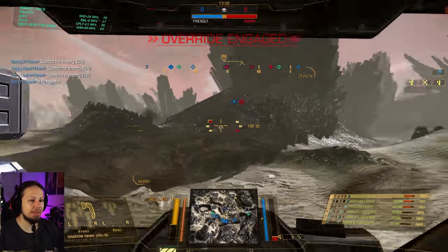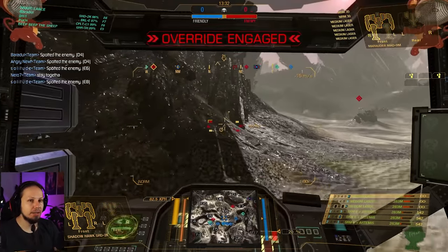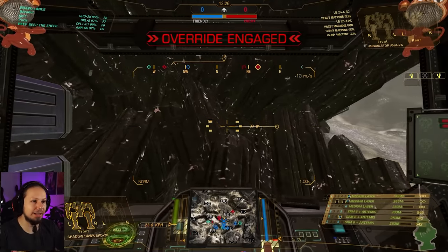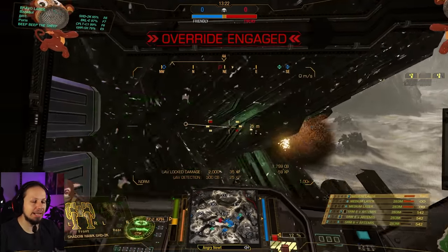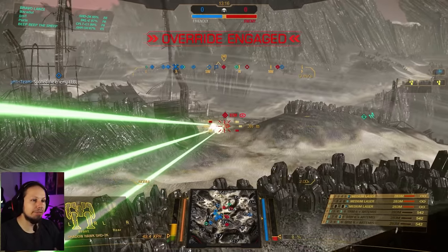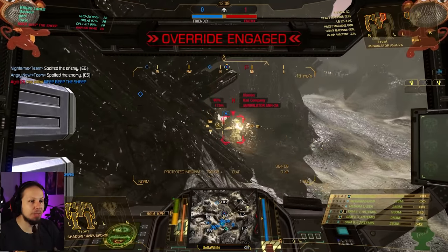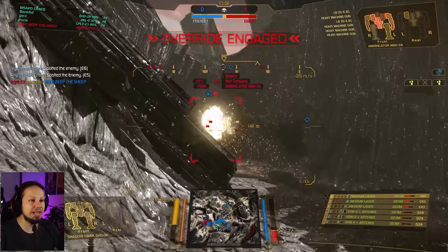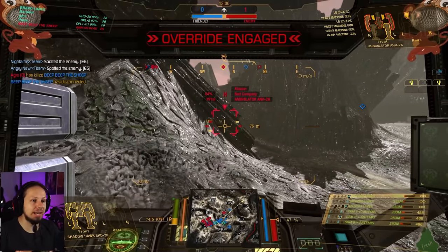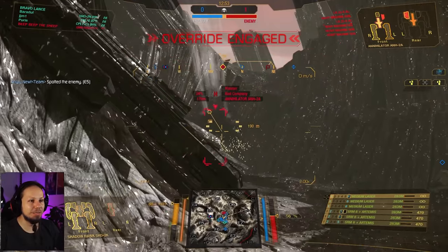Here we go. I'm going to push forward. There's a Fafnir with some Gauss rifles. UAV is activated — that's an Annihilator. Let me try to get out of here. LB-20. I'm out of range for my missiles, so let's get the Annie. Annie is being engaged — great. Annie has LB-20s, not so great, but maybe we can snatch a kill here. We're going to break line of sight, wait for him to shoot, then go in and out. Engage — that hurt so much. But Annie is down. Perfect.